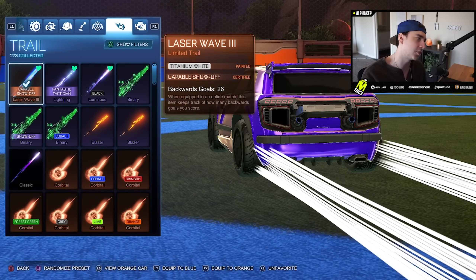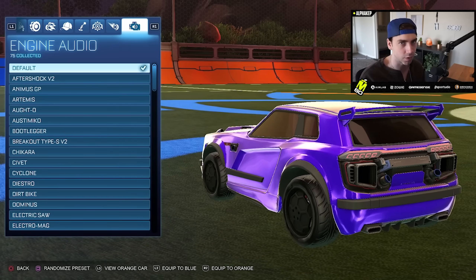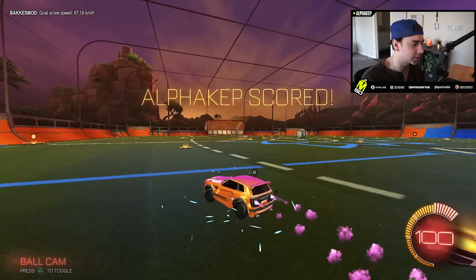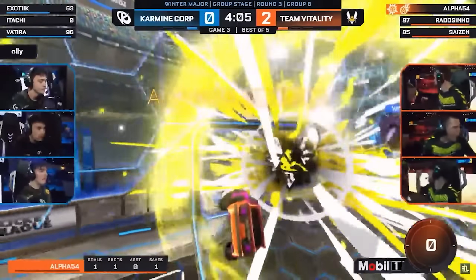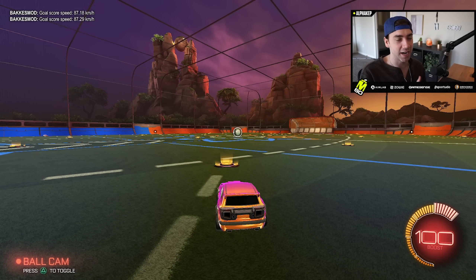This trail is one everyone's always asking about — people come to my stream and ask what trail that is — and it's literally from one of the first Rocket Passes. Alpha 54 was scoring crazy goals the whole land, going off the ceiling, faking defenders. This car has been around forever and it's one of the best presets at the major.